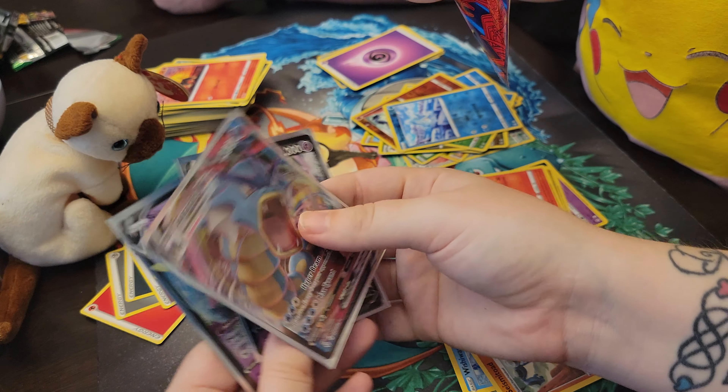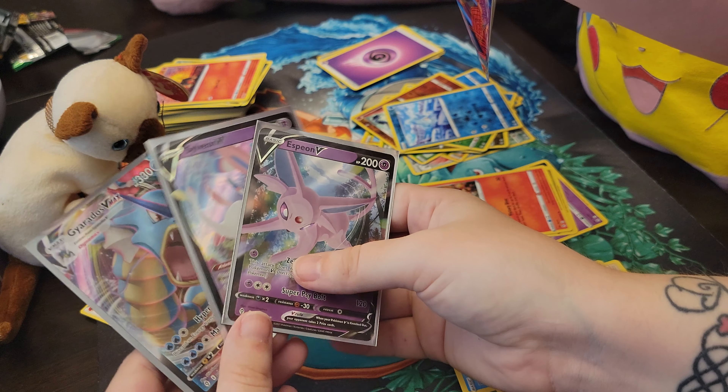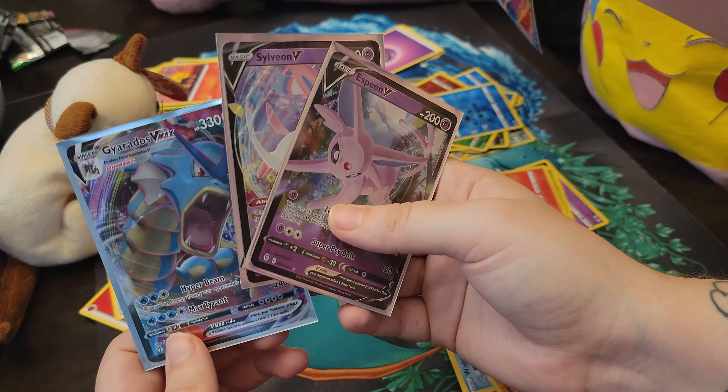I see a Volcarona. Out of 13 packs, we got: a Gyarados V Max, Sylveon V, Espeon V, and Volcarona V. So not too bad overall. That V bonus was way better than the 3-pack blisters for us. It was definitely better than the 3-pack blisters.